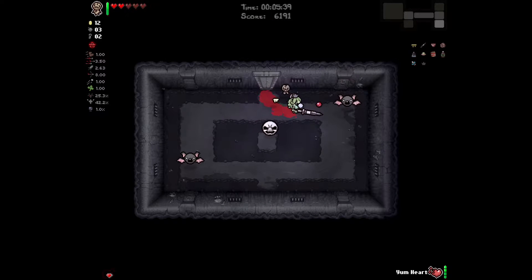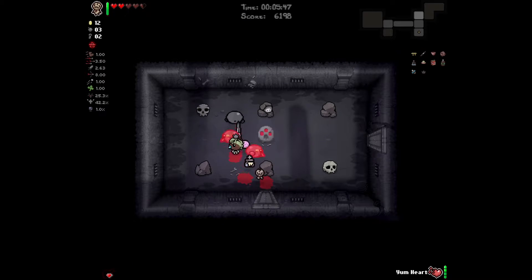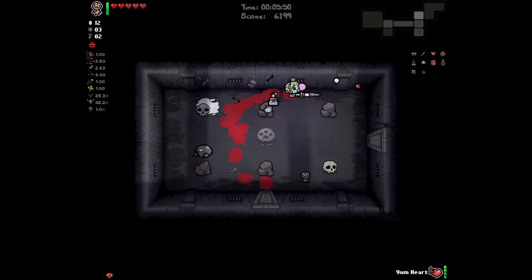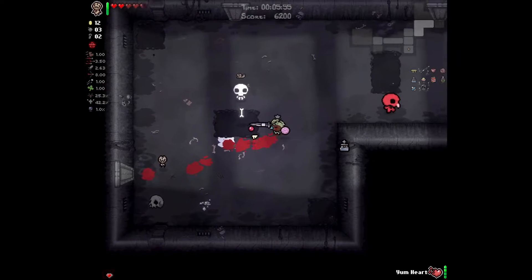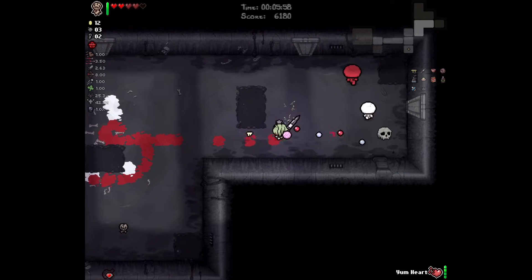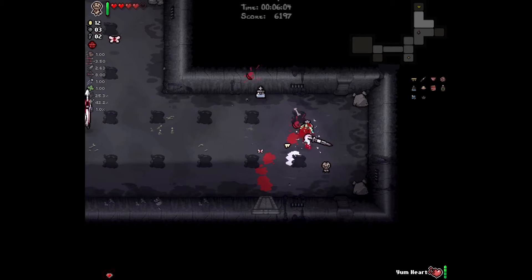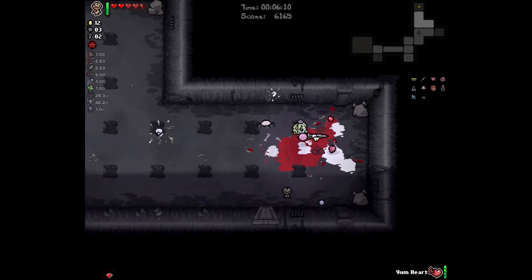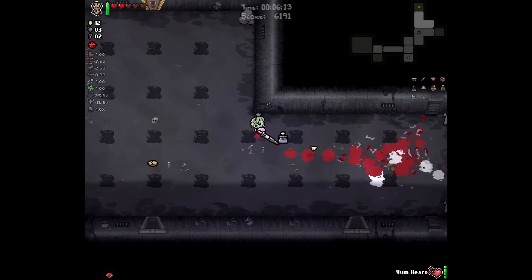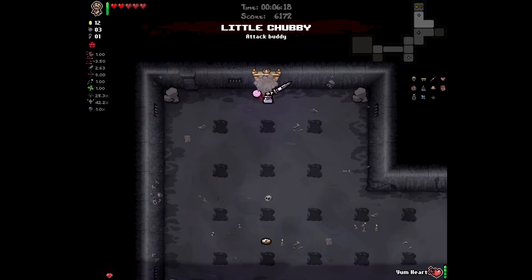I haven't actually said out loud what I'm trying to do yet. If you haven't figured it out or don't have the information to guess — what I'm trying to do is beat The Lamb in under 20 minutes, which gets you an unlock for... that ace of something. Ace of... ace of caterpillars? Ace of Jake? That doesn't seem right. Ace of...